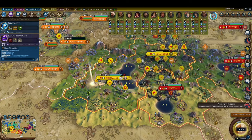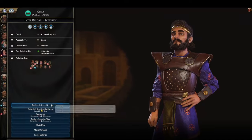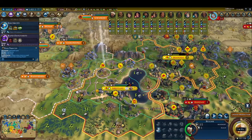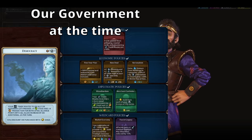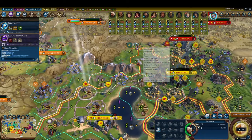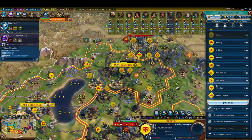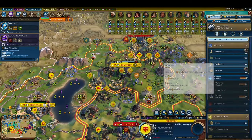On turn 92, our alliance with Persia expires. As we'd already swapped out of fascism and into democracy with the fascist legacy policy card, our trade routes have been feeding him an immense amount of extra food and production. Not wanting to lose these yields and not sufficiently recognizing the threat we pose to his science victory, he renews our alliance, creating a 20-turn window where he can't possibly declare war on us by any means. This ends up ultimately being his downfall.